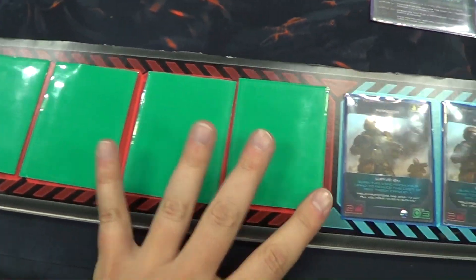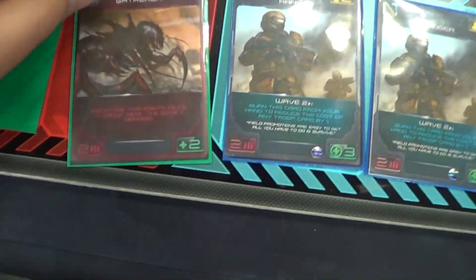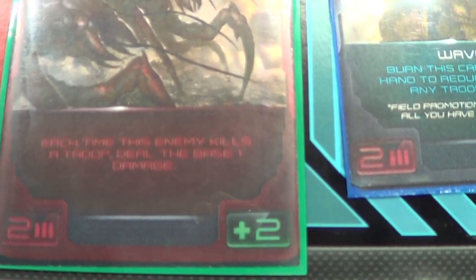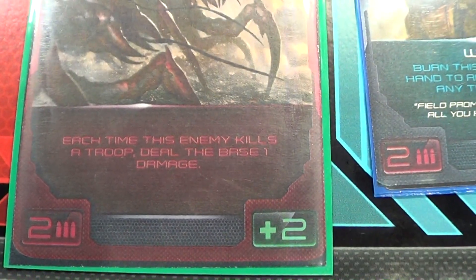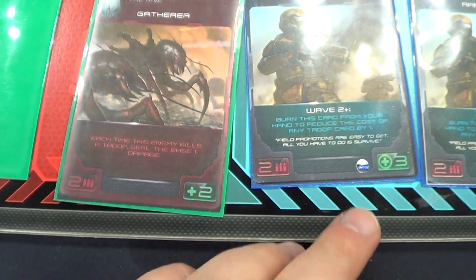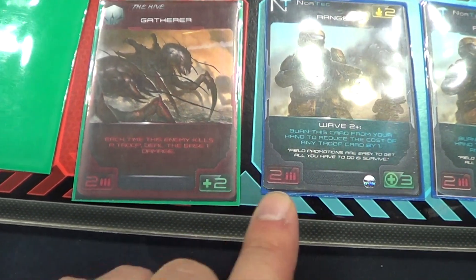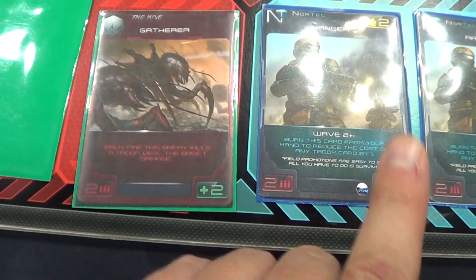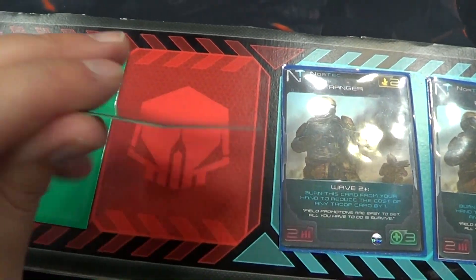What I've done now is draw four alien cards, placed them out, and now I'm going to reveal to see what happens. I have a Gatherer, and the Gatherer says that each time the enemy kills a troop, deal the base one damage. That is not good. I want to try to kill him — my trooper shoots two and his health is two, so he will not kill my guy, but I took two wounds. That is correct — I did kill the Gatherer.